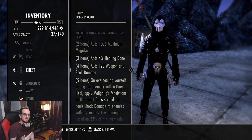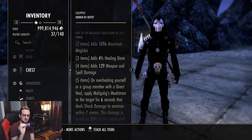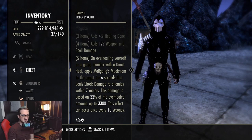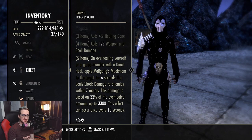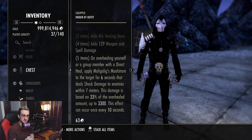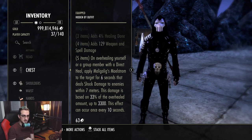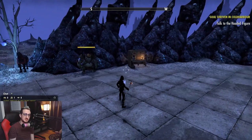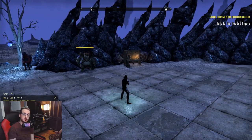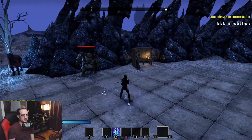This feels more like a pseudo-offensive healing set, but you can toss this on your sorcerer and wait for the five-piece: overhealing yourself or a group member with a direct heal applies Maligalig's Maelstrom to the target for six seconds, dealing shock damage to enemies within seven meters. This damage is based on 33% of the overall heal amount, up to 3,300. This effect can occur once every 10 seconds — the exact same number as the critical surge heal from the magic sorcerer kit.